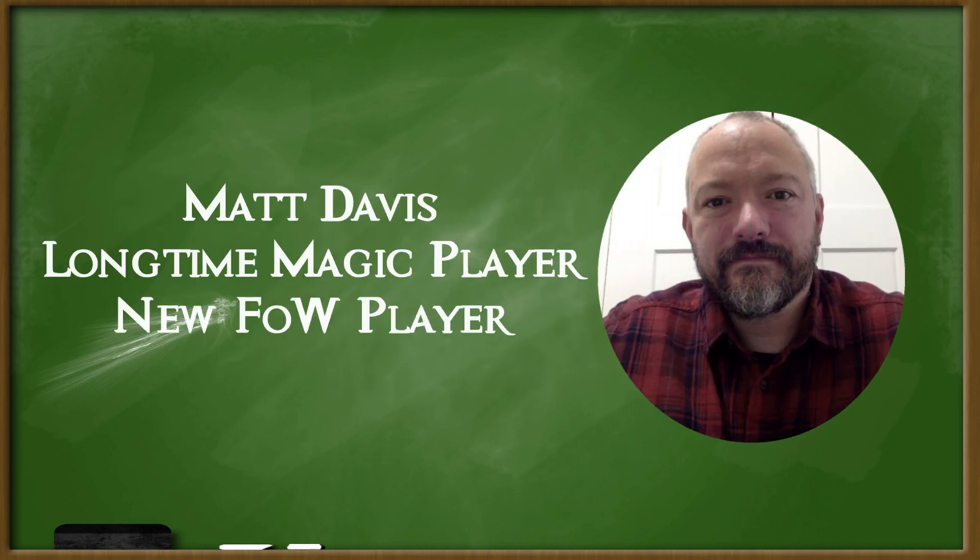My name is Matt Davis. I'm a new Force of Will player. I have been playing Magic the Gathering for quite some time — I started in 1995, and I attended a few Pro Tours and dozens of Grand Prixs. I got attracted to Force of Will primarily because of the art and because of the literary connections. The first sets of cards that I bought were Don Quixote, Merlin, Humpty Dumpty, Beowulf, and the Alice in Wonderland and Wizard of Oz cards. Once I saw how the game functioned so smoothly and how easy it was to transition from Magic the Gathering to Force of Will, I began to invest much more in this wonderful game.